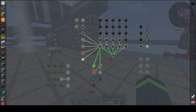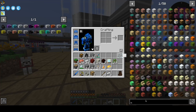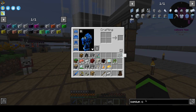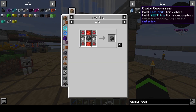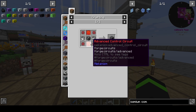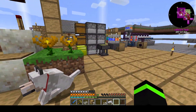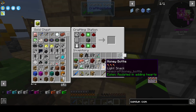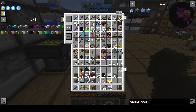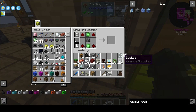The next step on this joyous adventure is going to be the osmium compressor. This is actually going to require some advanced control circuits and some infused alloys, and two empty buckets, which I have happily put away for no reason.